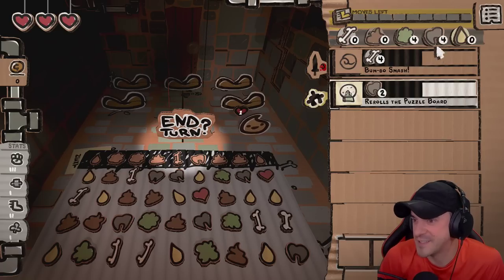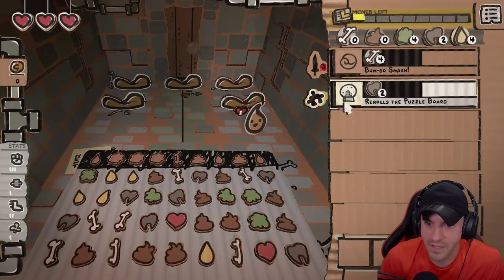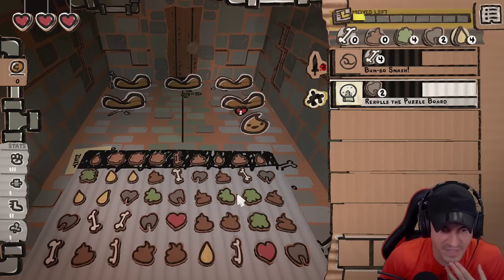We're going to cast a spell here. We have four tooth mana. We can reroll the entire board by casting a spell, getting a little lucky. And you don't get to keep your mana once you clear the room. So we're okay here. Any other potential matches? I don't see any.